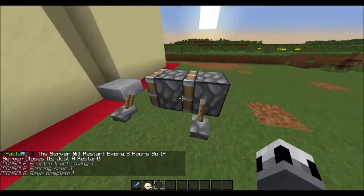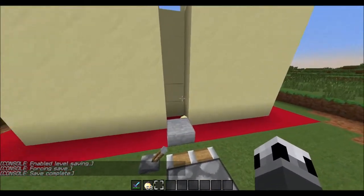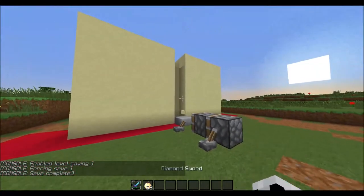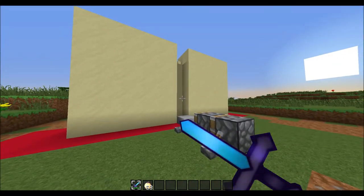I remember doing this to — I think it was Colton's base when I used to play Goodcraft — and it worked pretty well. So yeah, that's another tip on how to piston push. It's really useful for raiding sand walls and so on.